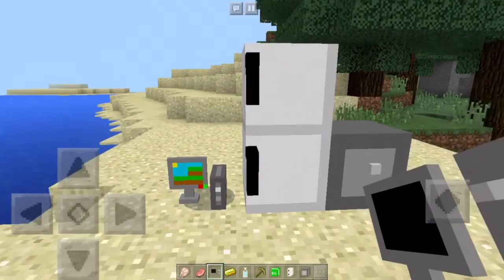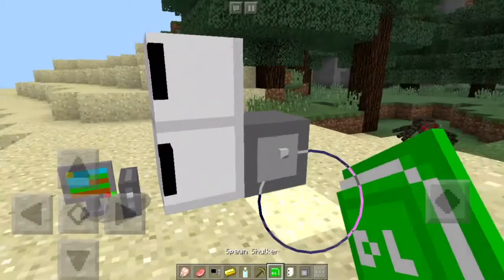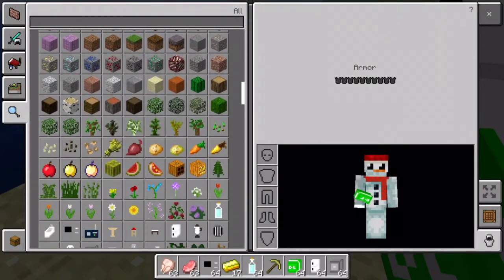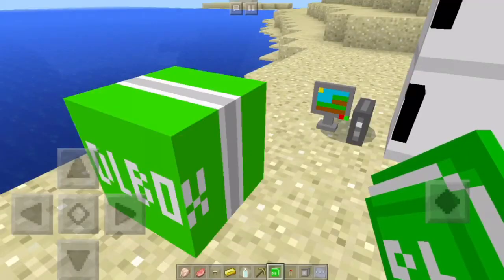The one thing that I think is a bit annoying with this pack is that the furniture seems to be directional — it doesn't seem to face any other way. So you'll basically have to build your house around your furniture. But it's not a big deal — you've still got some amazing furniture to use in Minecraft Pocket Edition.